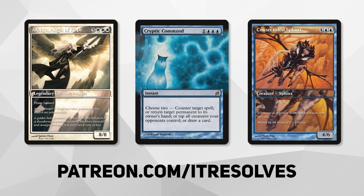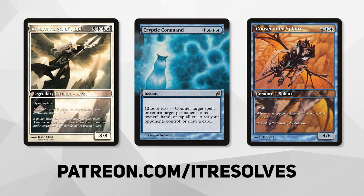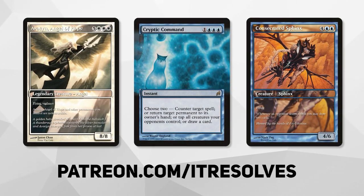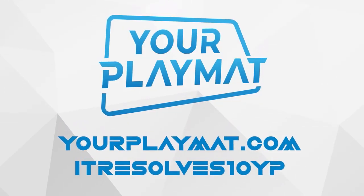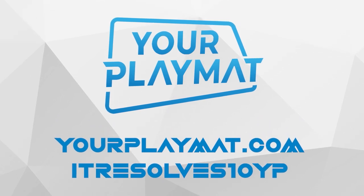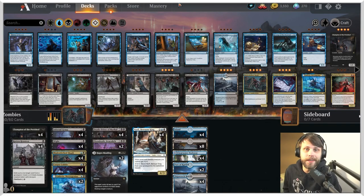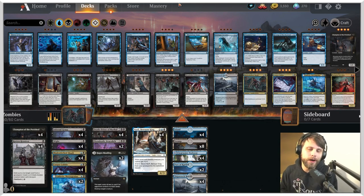What's going on guys! If you want to support our content and pick up this month's amazing Patreon rewards, you can do so at patreon.com/itresolves. If you're interested in custom playmats and sleeves, visit yourplaymat.com and use code ITRESOLVES10YP for 10% off your entire purchase.